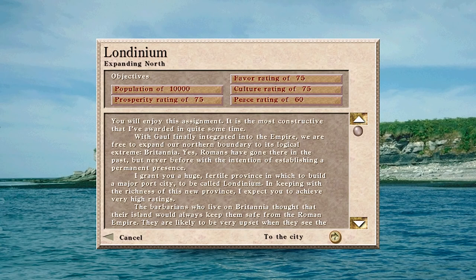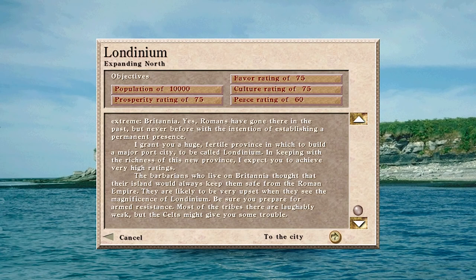You will enjoy this assignment. It is the most constructive I've awarded in quite some time. With Gaul finally integrated into the Empire, we are free to expand our northern boundary to its logical extreme: Britannia. Romans have gone there in the past, but never before with the intention of establishing a permanent presence. I grant you a huge fertile province to build a major port city called Londinium. I expect you to achieve very high ratings. The barbarians thought their island would keep them safe — they'll be upset when they see the magnificence of Londinium. Be sure you prepare for armed resistance. Some tribes are weak, but the Celts might give you trouble.